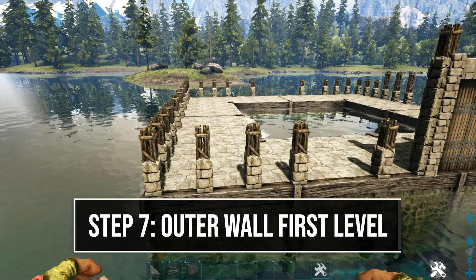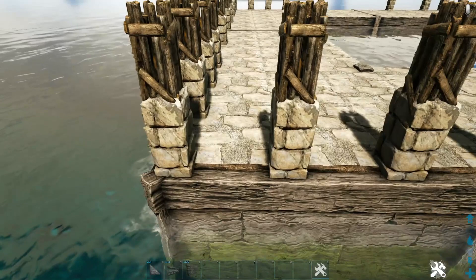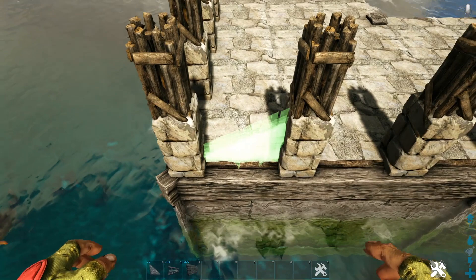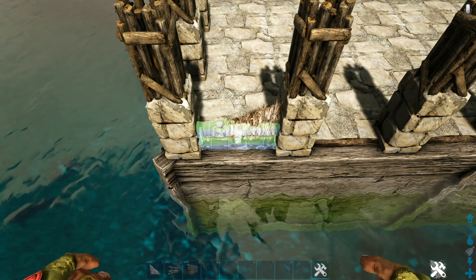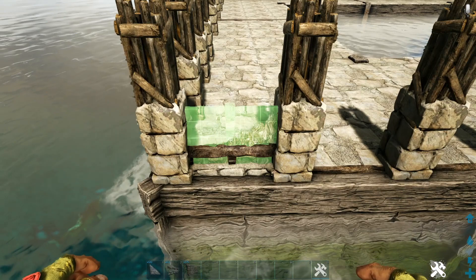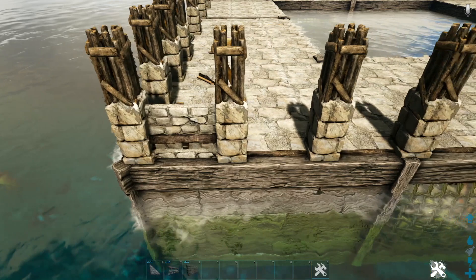Now we build the first level of the outer wall with detail. Come to the left side, get out a sloped thatch wall left, and place it on the stone ceiling — not the wooden fence foundation. Then get out a stone railing and rotate the snap point until you have the one placing on the fence foundation, and place it down — the thatch wall will not get destroyed. Now get out a stone wall and replace the thatch half wall with a stone wall; it will destroy the thatch and the railing will remain. This is the only way to get a stone wall behind a railing on official settings.